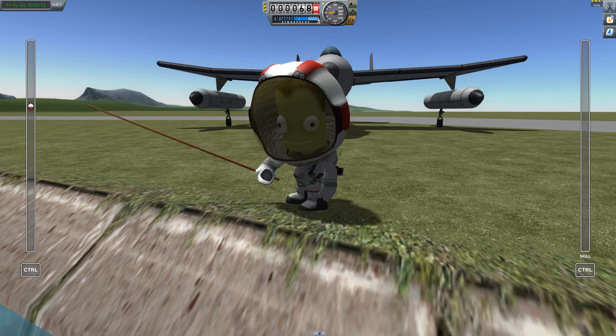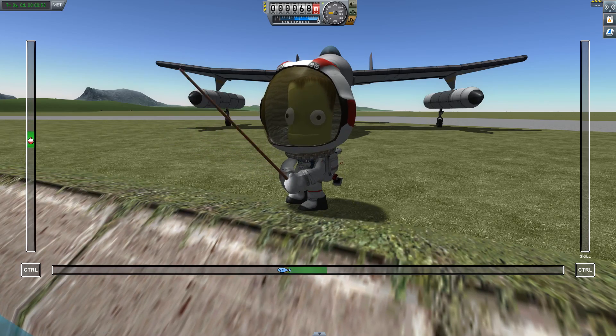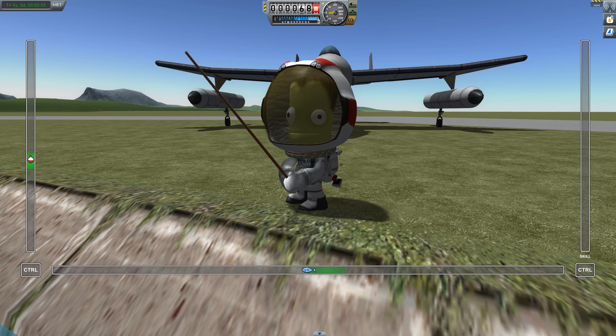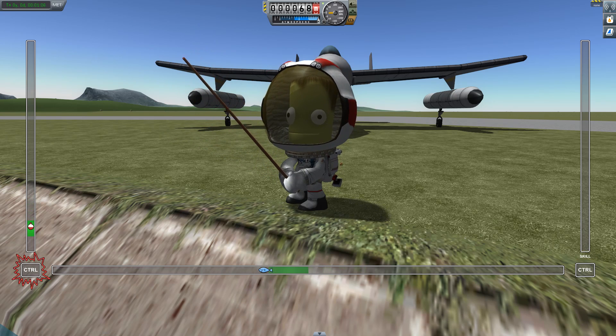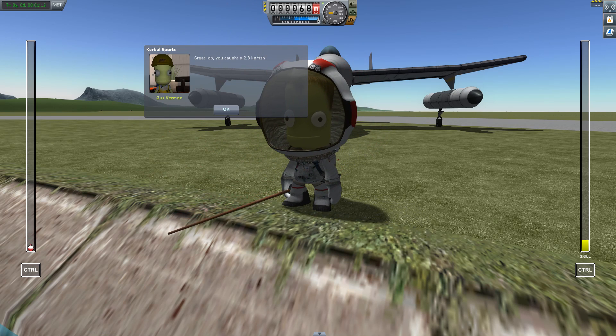The deeper you go, the further from home, the bigger the fish, the harder the fish — and we've got one! Now I need to whack the control keys here — whack, whack, whack — and try to keep this fish in here. This is actually really easy here, but it's really hard at the same time. Yes, I got it!